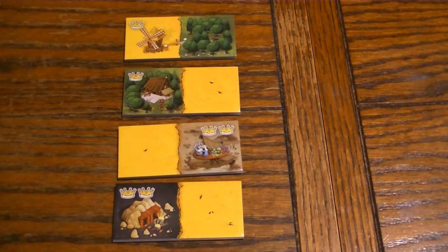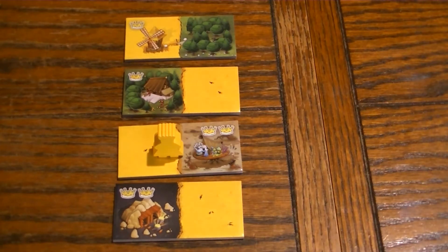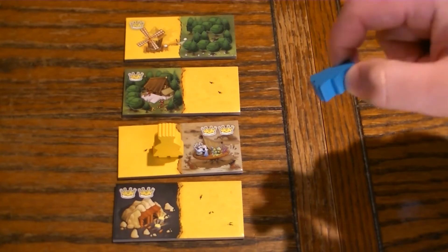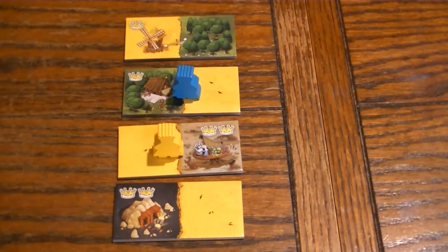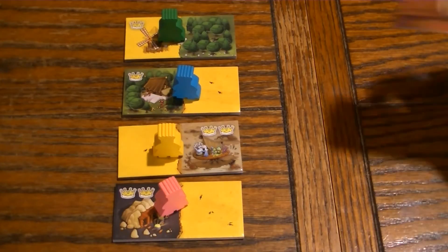To start the game, the starting player takes their king meeple and places it on the domino they wish to take. Next, take another king at random out of the hand, and that player will then get to choose next. Continue until all the kings are placed. Then draw out 4 more tiles from the box, and again place them in ascending order and flip them over.